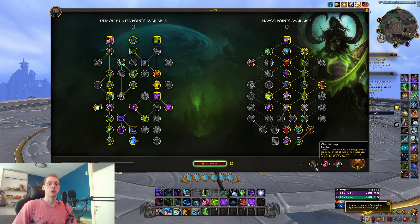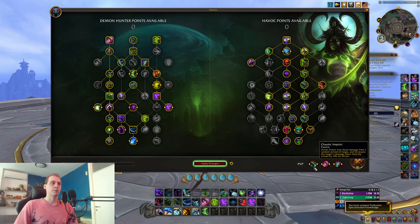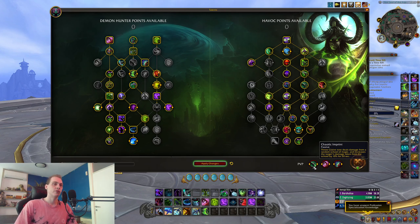For PvP talents: Chaotic Imprint is always mandatory. That 10% damage increase is just essential. Honestly, this talent either needs to get put into Demon Hunter's core build or removed from the game, so DH can be balanced around its own damage. It's really silly to just have a PvP talent that's a clean 10% damage modifier.